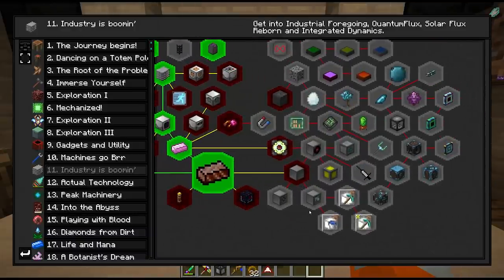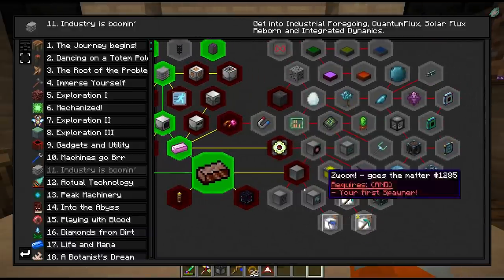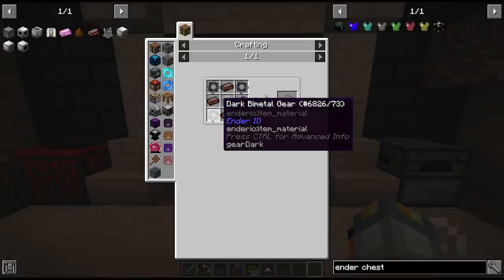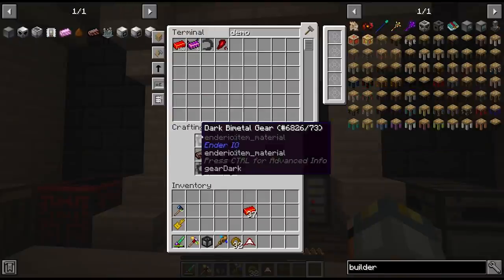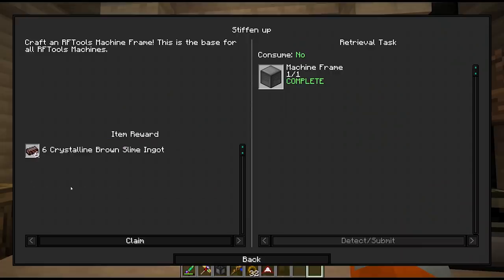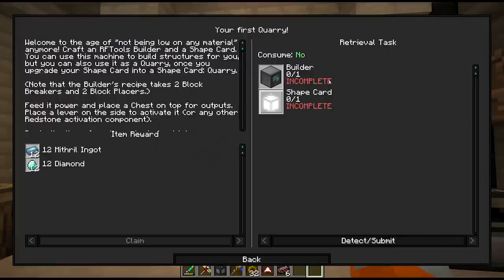This takes the brown slime ingots which we made last time, so that we can get our first machine frame, which I believe is a quest that gives us some more brown slime for free. And we can now make our first quarry.